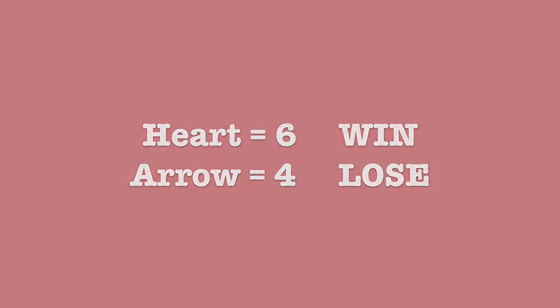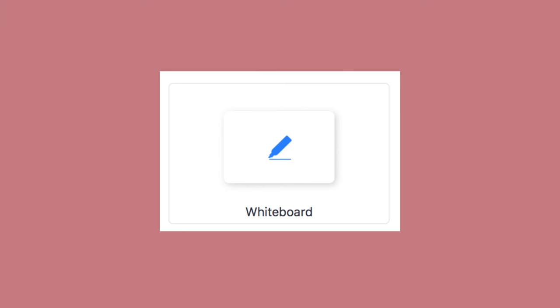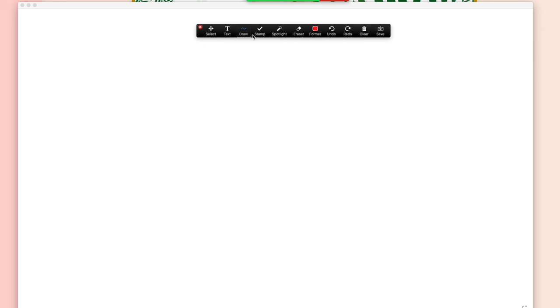The game continues until only two people are left — those players will be the winners. Our next game is called On Your Hearts Get Set Go. In this game we will be using Zoom's whiteboard feature. The goal is for participants to draw as many hearts as they can, one at a time.